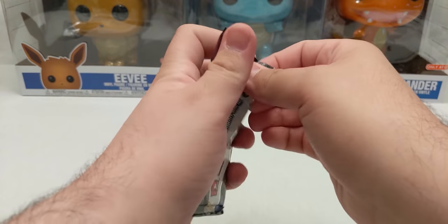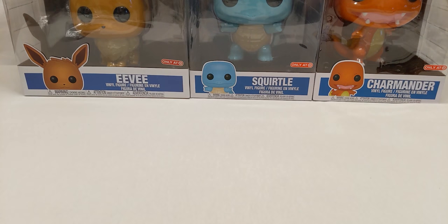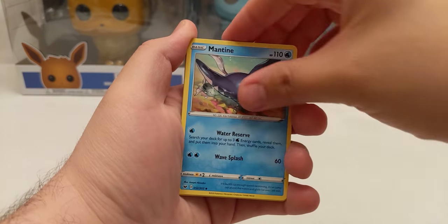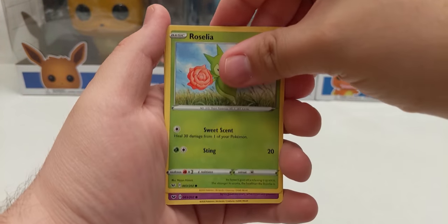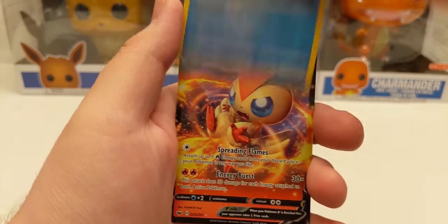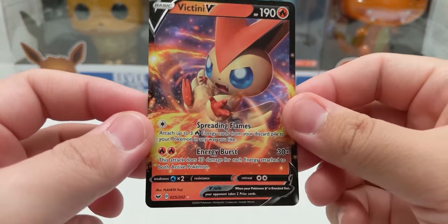All right, let us open this pack here. Energy, Quick Ball, Mantyke, Dottler, Goldeen, Roselia, Gastly, Pawniard. Sableye reverse holo, Dracozolt, and a Victini V — nice, don't have this one yet. I will add it to my collection. Wow, it's a nice card.